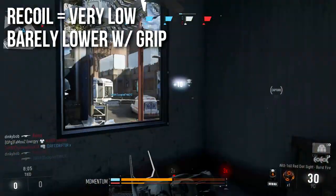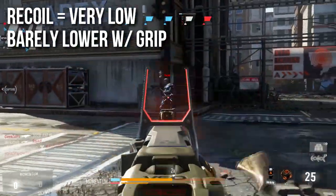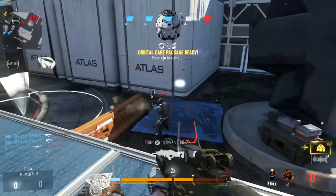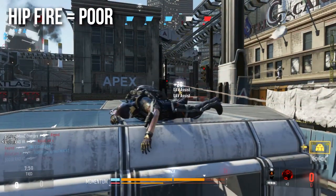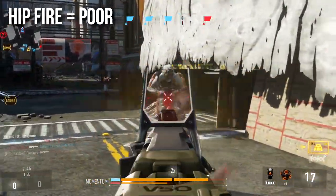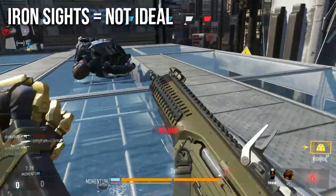The recoil is extremely low, and even lower with a grip. I wouldn't say you need a foregrip given how little this weapon kicks. However, no matter how low the recoil is, if you have to put burst after burst into someone because the range is so bad, it's not really going to matter. Hipfire is exceptionally poor — unless you're at point-blank barrel-stuffing range, you'll need a lot of shots to kill, which really isn't ideal on a burst-fire weapon shooting this slowly.